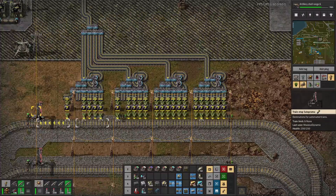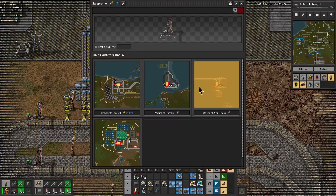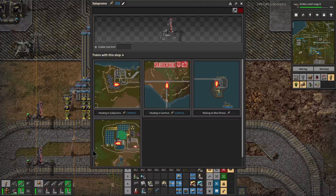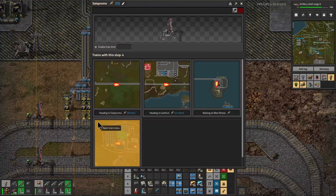Here we have the town of Sail Promo, which is named after one of our subscribers, as all of our towns are. In the window you'll see Trudeau, which is where we launch rockets. And also Alan Rinas is another place where we launch rockets. And this town here, which I cannot read the name of, is a new town that we'll talk about in just a minute.